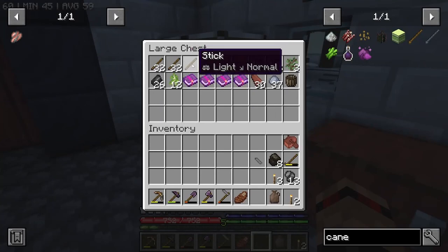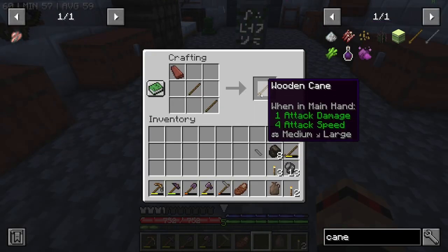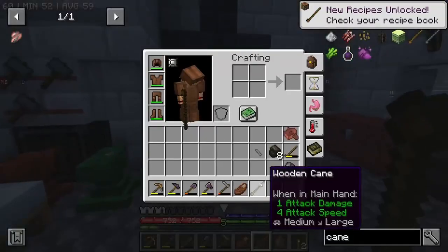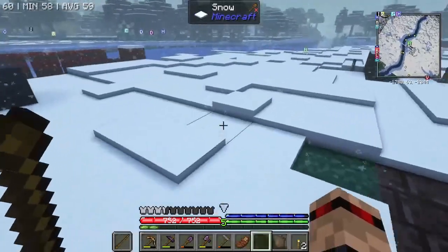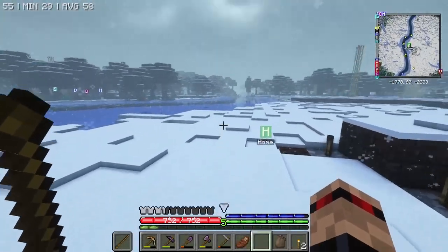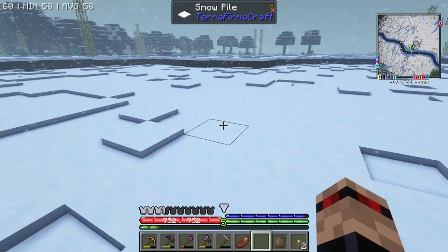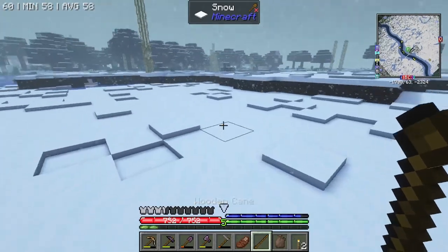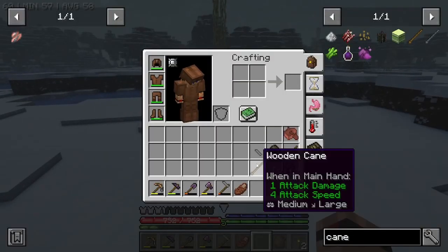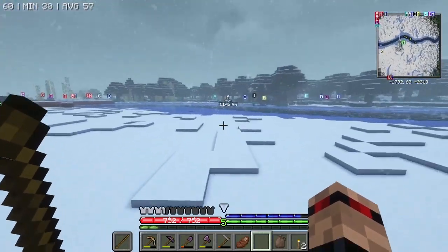I think I've got everything I need - two sticks, let's try that. What's this? Oh you can make an iron one! A cane - maybe in the offhand. Look at that - you can run over snow! Does it take durability? So if we take it off, that's how fast we walk, and then with it in our hand... it's definitely definitely worth having one of these, I'm going to keep this on me.